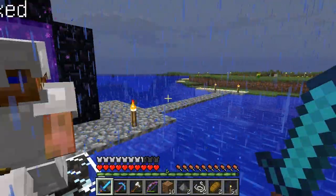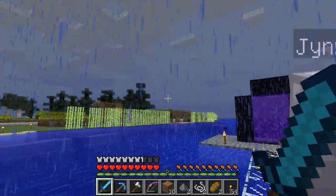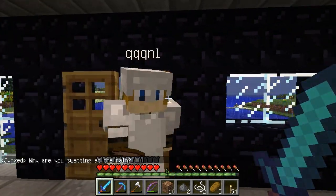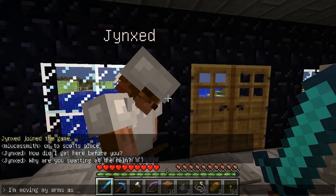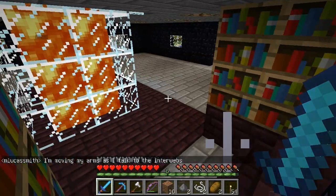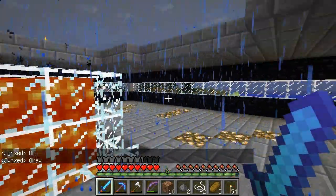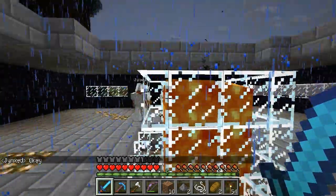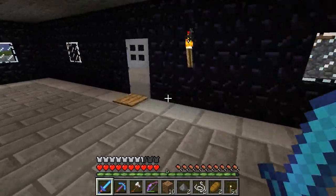Welcome to Scott's second place. We have a place way up that way. The rail is on the other side of this building — this is his obsidian house. I'm moving my arms as I talk to the interwebs. This is coming along nicely. Of course laying down all of this obsidian is kind of nuts. He uses lava. I don't think we could say the same thing about his first house in obsidian, but this one is nice.